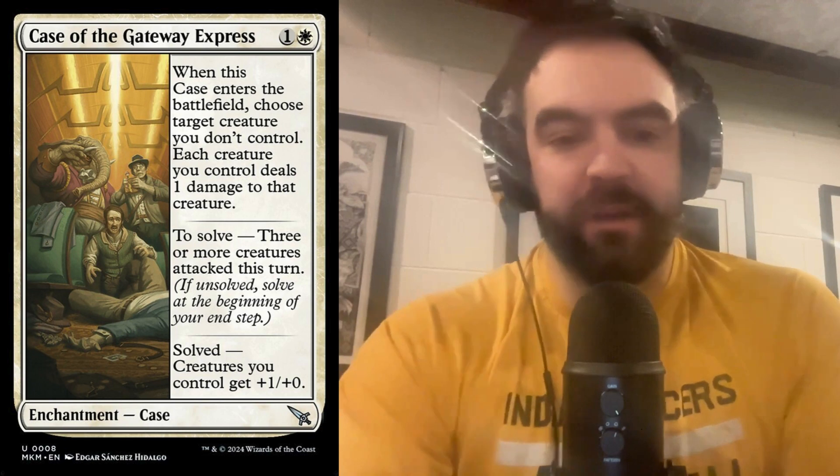Our next case is the Case of the Getaway Express — and right away my mind jumps to Agatha Christie, Murder on the Orient Express, really nice flavor here. This is one white and says when this case enters the battlefield, choose target creature you don't control; each creature you control deals one damage to that creature. Then to solve, three or more creatures attack this turn. I want to note that looking at white cards, white is just the go-wide color. In most white decks you're going to be able to have a decent amount of creatures, so for two mana this can be a pretty nice removal spell and pretty efficient.